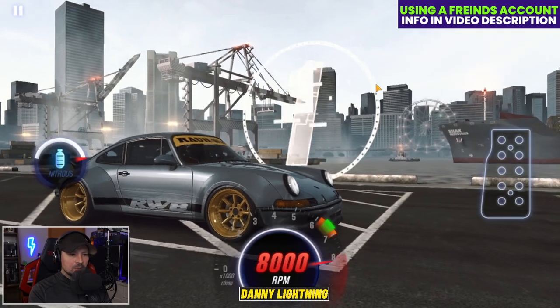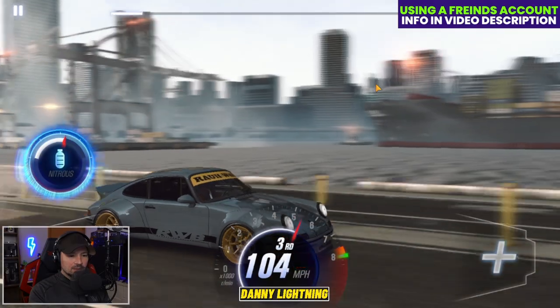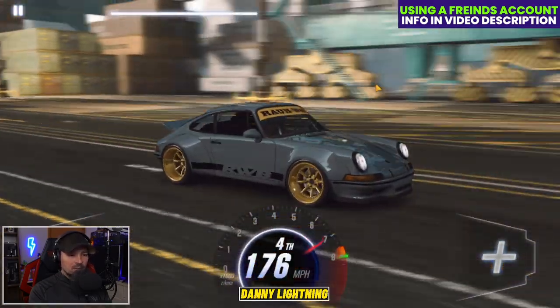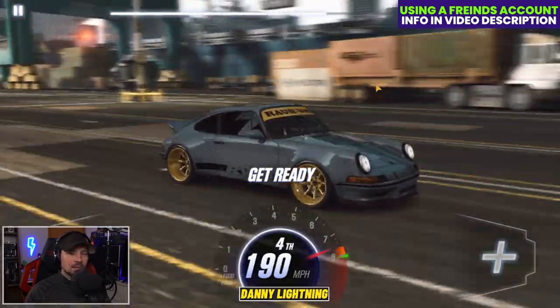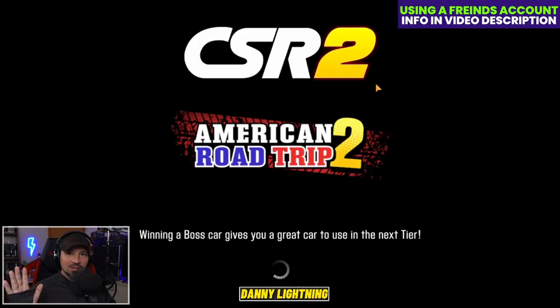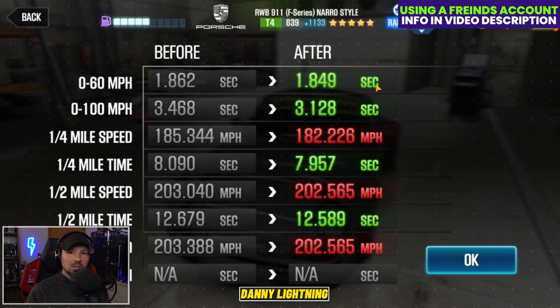Three, two, one. Go. Second, third, nitrous. Fourth gear. And we're not going to shift into fifth — just go ahead and let that run out. Hands off, driving with no hands. In there we should have got a 12.5 something, which is a pretty decent time overall.